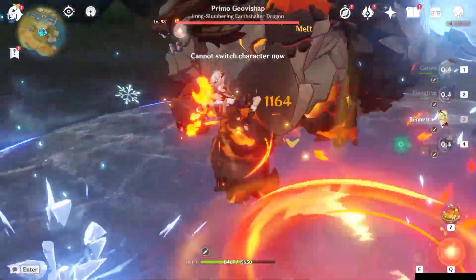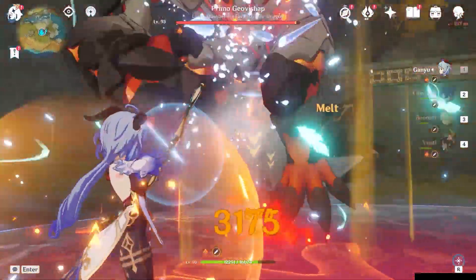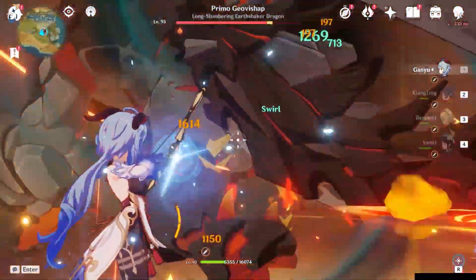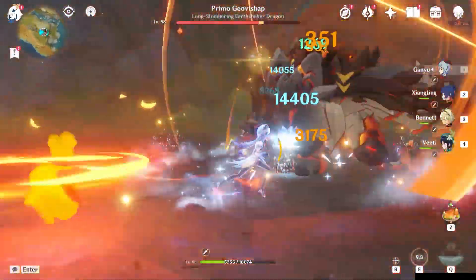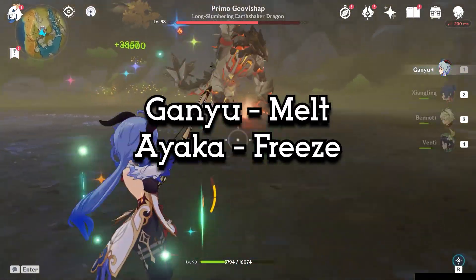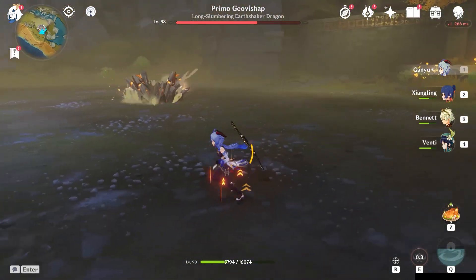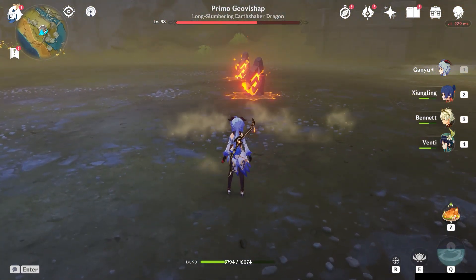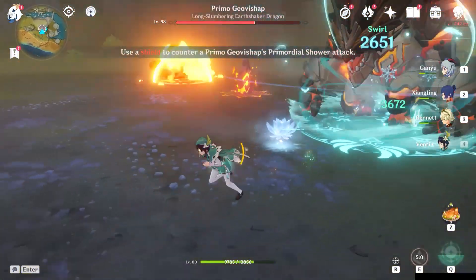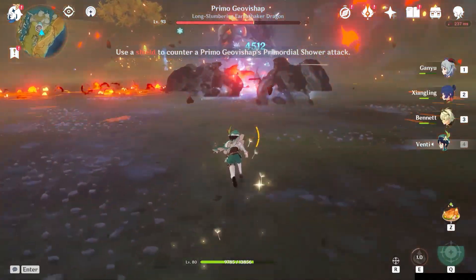But before starting, I would like to state several things. The build is not exactly the same and it's not 100% equal. Both have their downsides and also their advantages on each character. For example, in this video I will be using melt Ganyu, and for Ayaka I will be using freeze. As for freeze, you'll be able to get an additional at most 40% crit rate, and for Ganyu there is no addition for crit rate — well, it's from her passive, but you get my point.